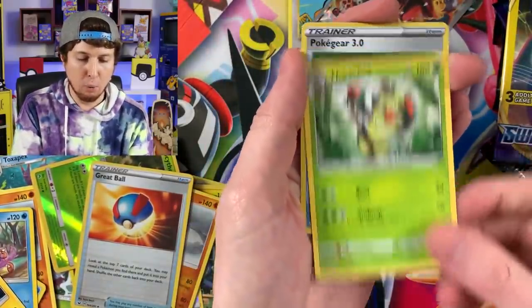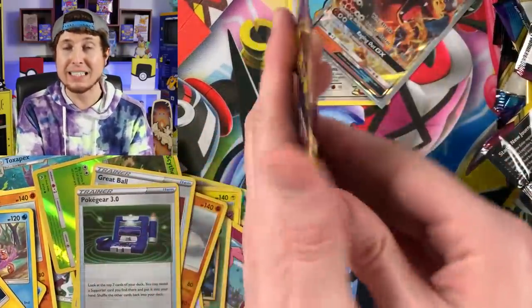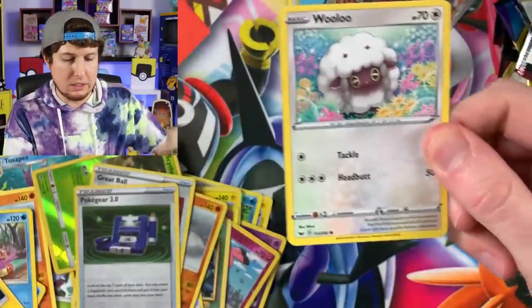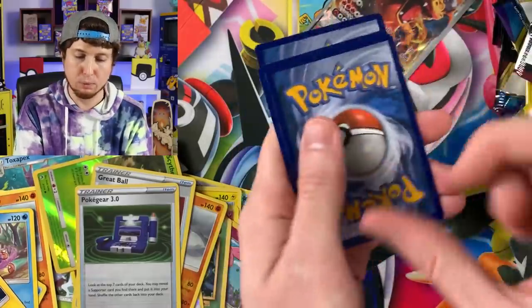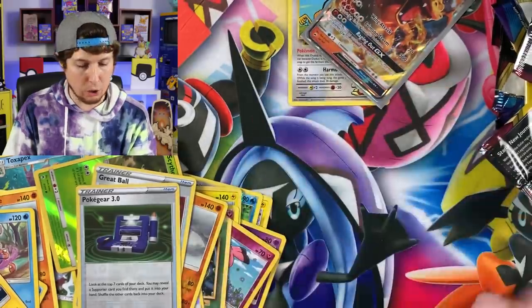Mudip, Thwackey, and a Pokegear 3.0. I did buy these at a different Dollar Tree location than yesterday's video, so hopefully, hopefully, hopefully. Wooloo and Dubwool, and a Joltik - and I think my battery is running out. I'm just being honest with every single one of you - honesty is key.